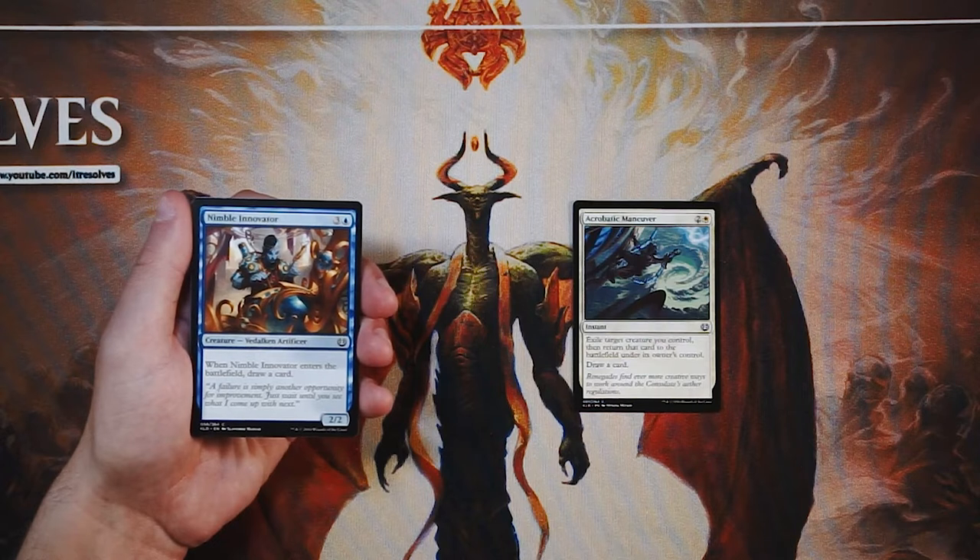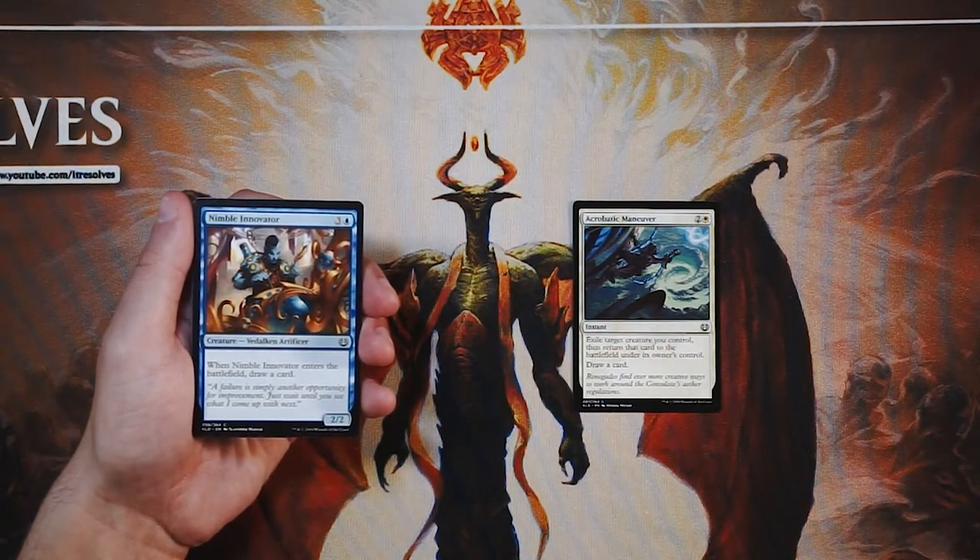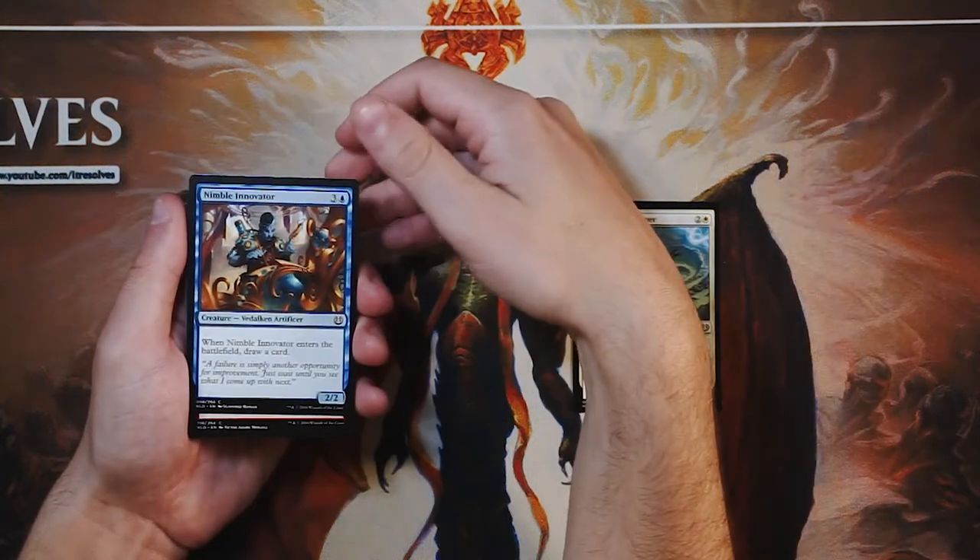Nimble Innovator is a 2/2 for three and a blue, and when it enters the battlefield you draw a card. I don't love this card but I don't think it's terrible — it's very understated. You are replacing it, which is always a little better than just playing out a card and losing card advantage. It's definitely a better first pick than the Maneuver, but I really hope this isn't our first pick. Just not a super exciting card.